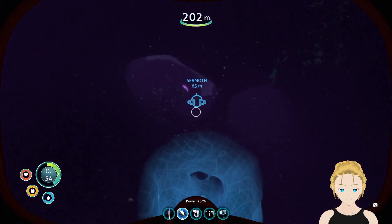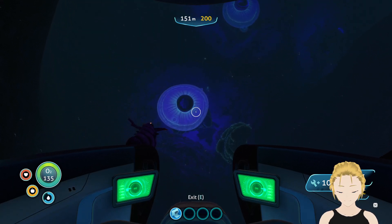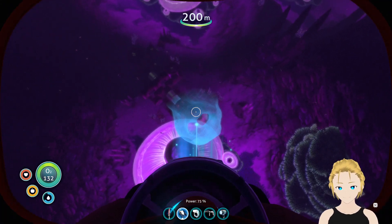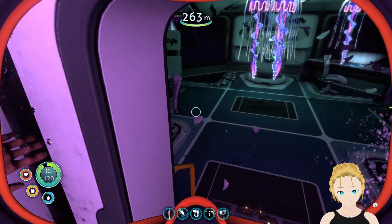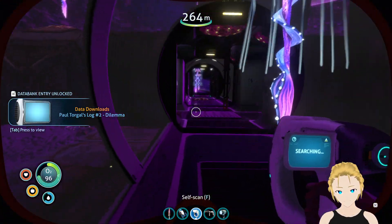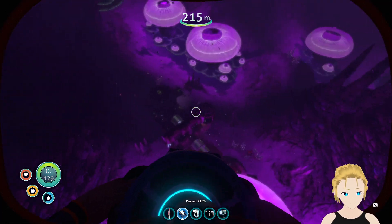Oh, we got a nutrition block. How did I lose so much water? We need that. Where is the Seamoth? Store some things — we can use that, we can store these. Some of the lead, we will need that. And the titanium and the gold and the silver — oh, that seems good. Is there anything else I can take? Is there no bladderfish? I could use some water.